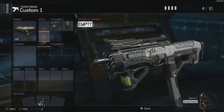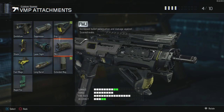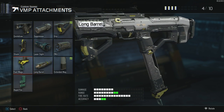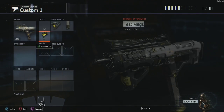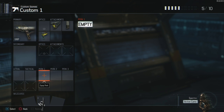For the third attachment, I'm honestly torn between fast mags and long barrel myself, but in this one we're going to go with fast mags because we're going to be going for a lot of quick kills and reloading quickly.